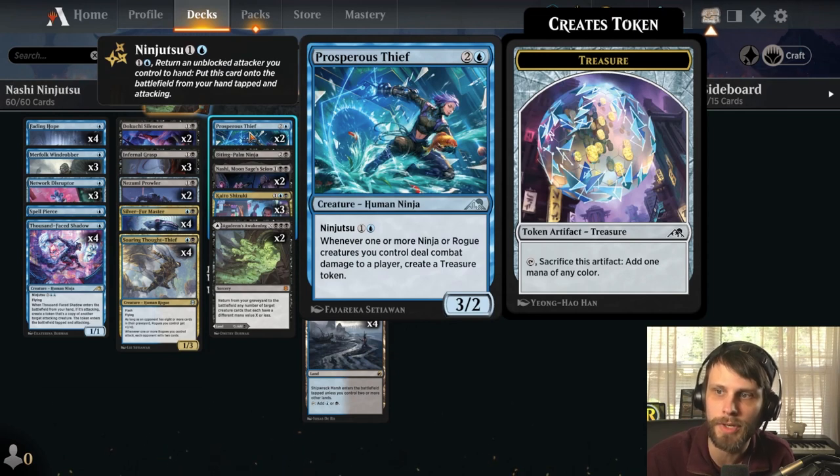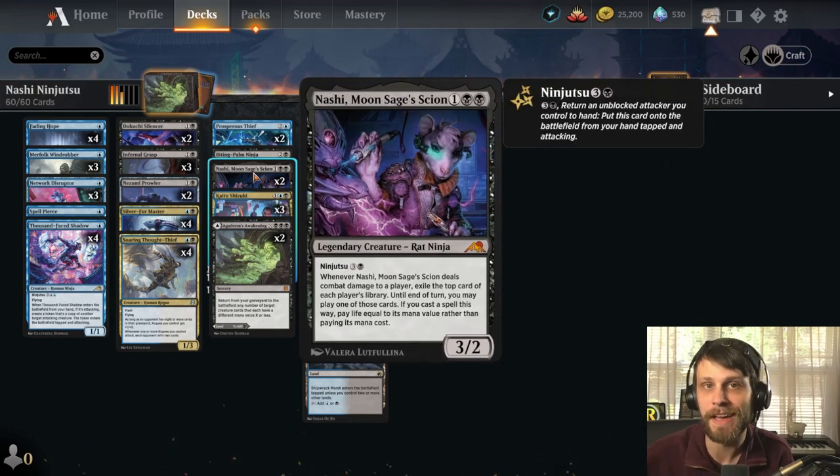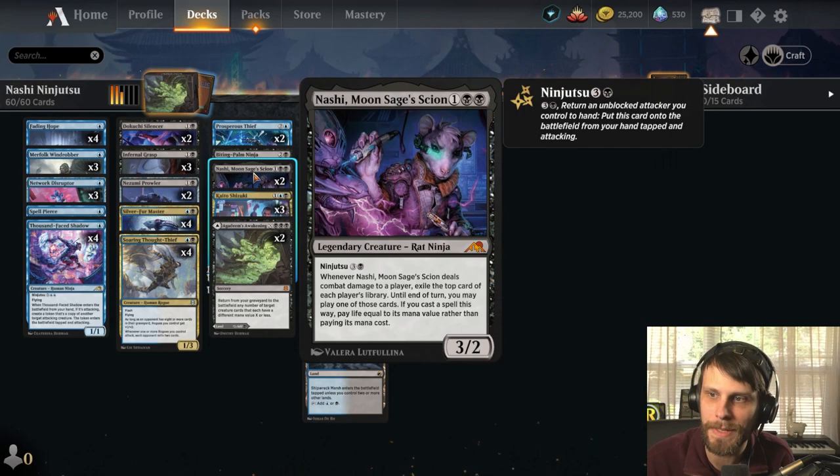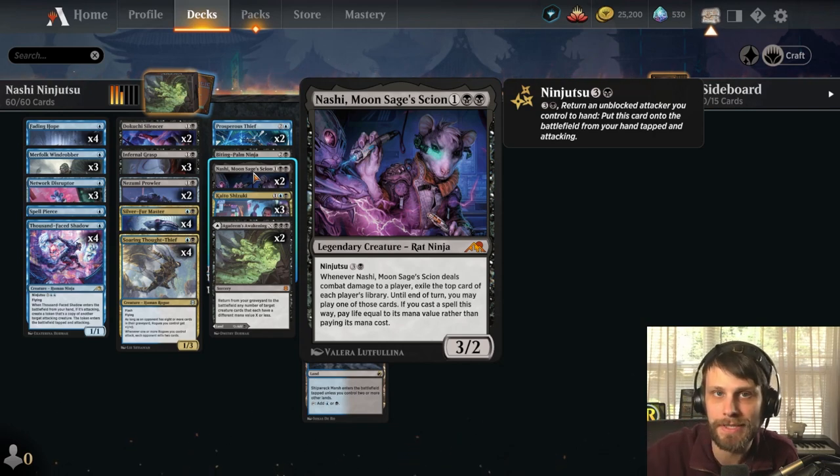We have Prosperous Thief in the three-drop slot — whenever one or more ninja or rogue creatures deal combat damage to a player, you create a treasure token. That will hopefully ramp us into our other spells and get a lot of Ninjutsu action going. We have one Biting Palm Ninja — a three-three that when it deals combat damage to a player, you can remove its menace counter, and that player reveals their hand; you choose a non-land card to exile. And Nashi is my favorite — when it attacks and deals damage, we exile the top card of our deck and their deck and pay life to cast one of those cards that turn.